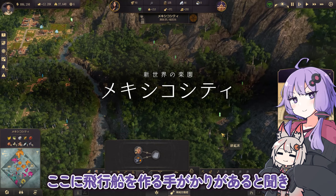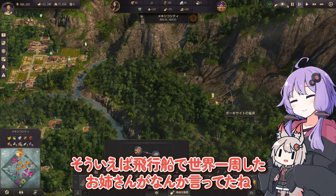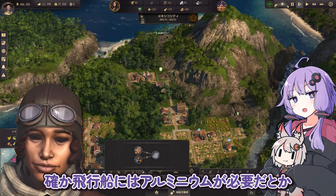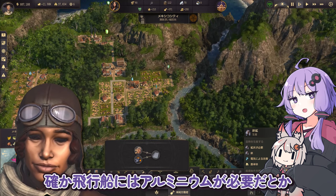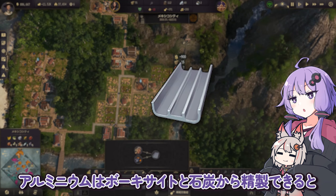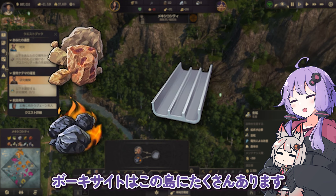やってきました新世界はメキシコシティ。ここに飛行船を作る手がかりがあると聞き、我ら探検隊は舞い戻った。そういえば飛行船で世界一周したお姉さんがなんか言ってたね。パロマさんですね。確か飛行船にはアルミニウムが必要だとか。せや、こっからはアルミニウムが量産必要になるで。ふむふむ。アルミニウムは防気サイトと石炭から生成できると。防気サイトはこの島にたくさんあります。